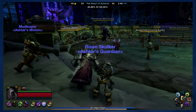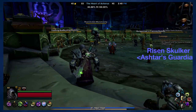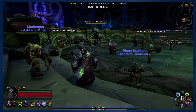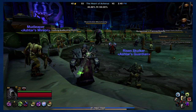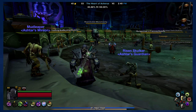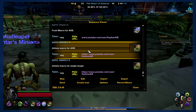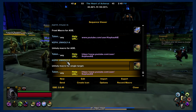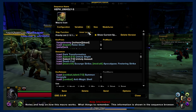Unholy Death Knights are a little bit more tricky to macro, but they're not impossible. It's just the nature of the abilities and the heavy reliance on using your modifiers to make them work. Let's go ahead and get right into it. We're going to type slash GS to open up Gnome Sequencer and scroll down — you'll see there are two macros for Unholy: Unholy A for AoE and Unholy S for single target. Let's go ahead and open up the single target one first.